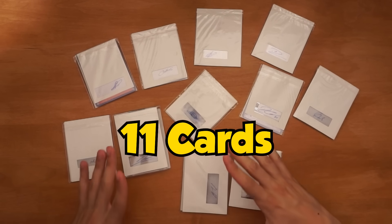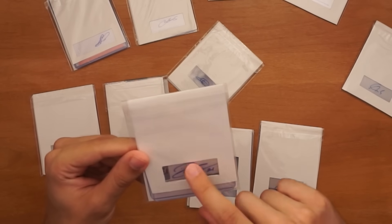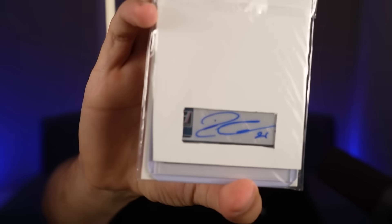We have all 11 cards right here, packaged beautifully by one of my friends, which means I have not seen any of these players. We're gonna start with this one, only because there is a number on it. We got a P in there, that looks like a D — it might be Paulo Dybala. Who else could sign 21? I'm locking it in — this is Paulo Dybala.